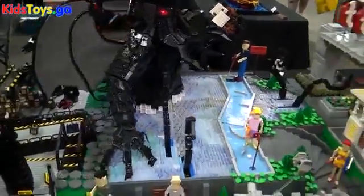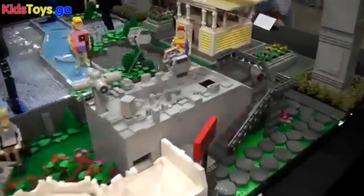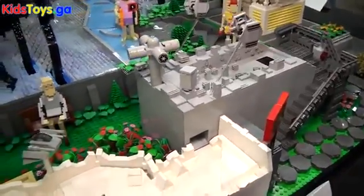We follow the pavers along the path to Chris Phippsen's hole, which is Star Wars-themed from the original trilogy. We've got the Death Star, we've got Hoth, and we've got Tatooine.